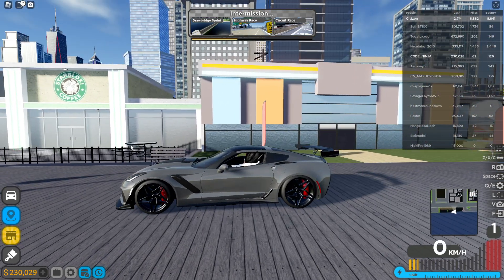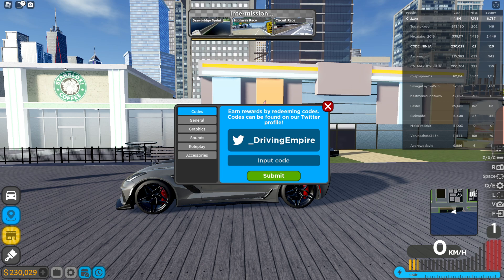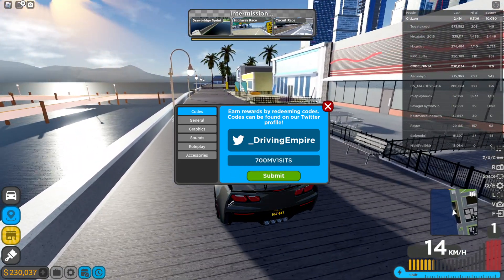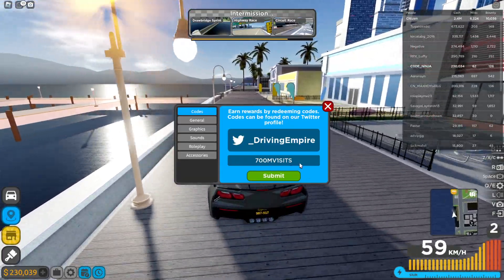What's next — are they gonna add a super fast car that goes 400 miles an hour for a cheap price? Anyway, we got new codes in Driving Empire. If you want Robux, like this video, subscribe to this channel, and comment your name below — I'll be choosing random winners to give away Robux. We got '700 million visits' as our first code for 50k cash.